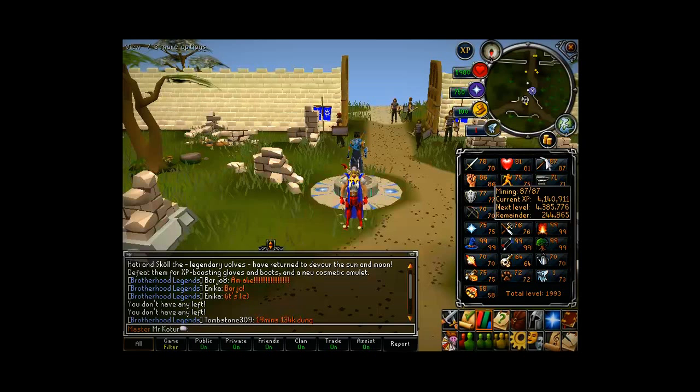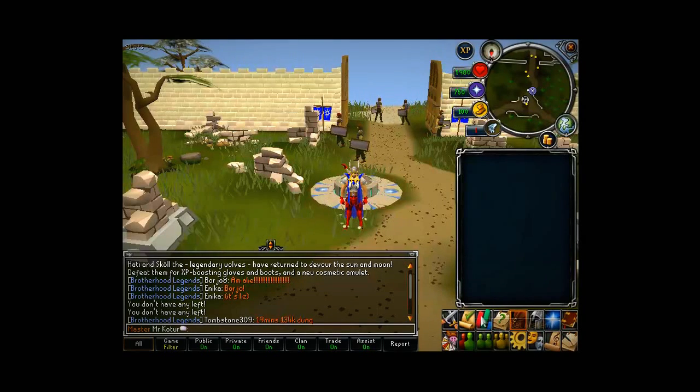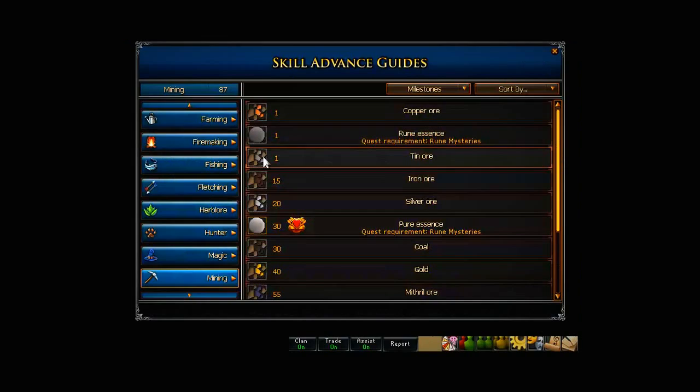I got a level up today - now I'm at 87 mining. Today I'm going to show you a really effective way to get 100k XP per hour at the LRC cave. To mine in the LRC cave, first you need a mining level of 77.